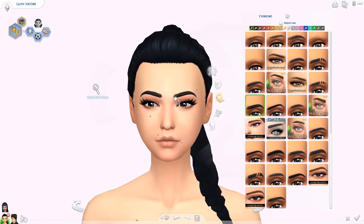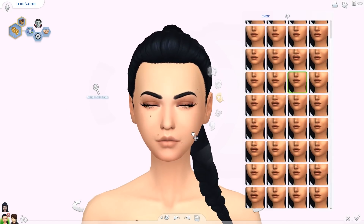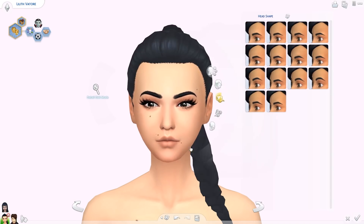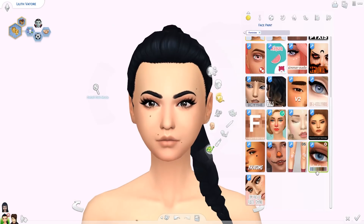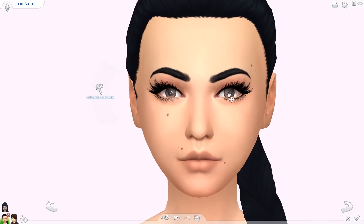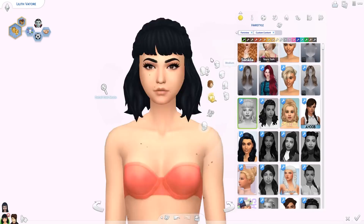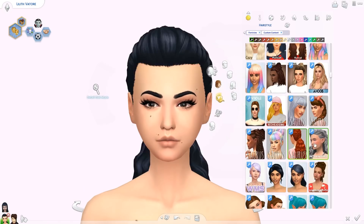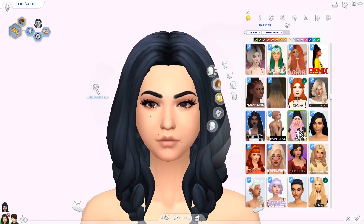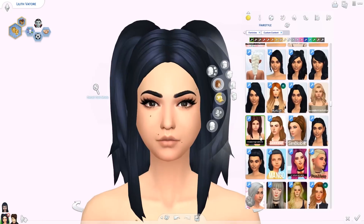We are doing the Vator siblings today — Lilith and Caleb. They are both vampires. They come from the Sims 4 Vampires game pack and they live in Forgotten Hollow. Caleb is such a fan favorite. He is someone a lot of us have our female sims go after because he makes a pretty good-looking baby daddy, but I was never really that into him.